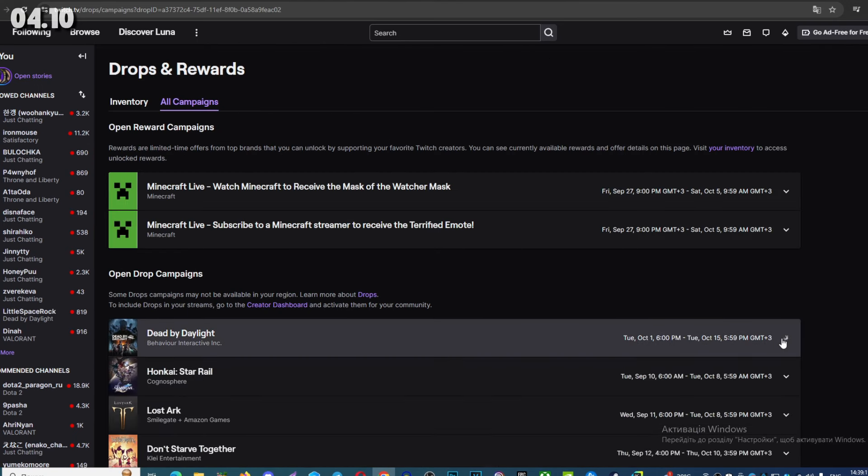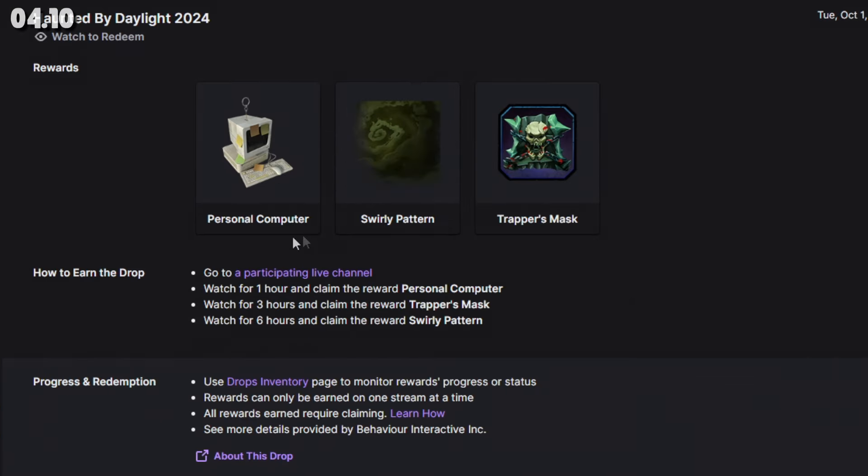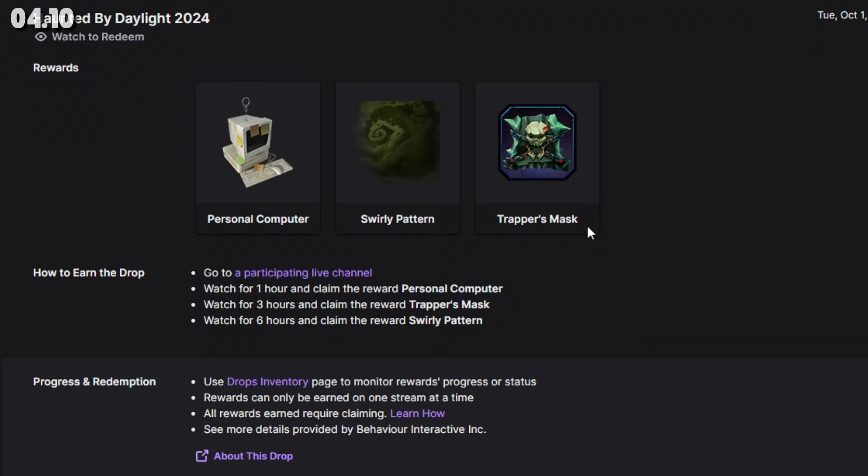You can check what exactly you can get — it's always badges, banners, and so on. For example, you can see that you can get Personal Computer, Swirly Pattern, and Trapper's Mask.